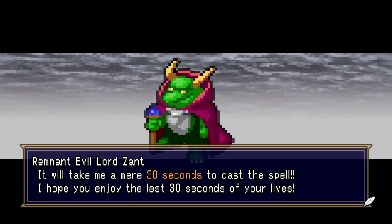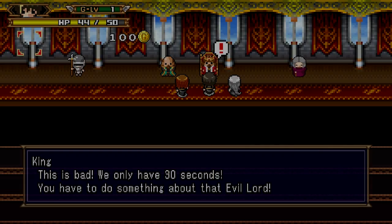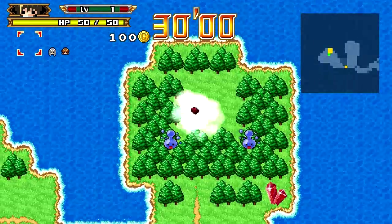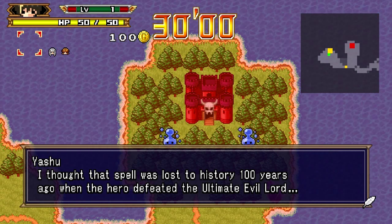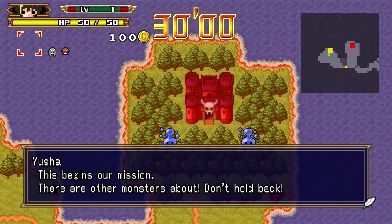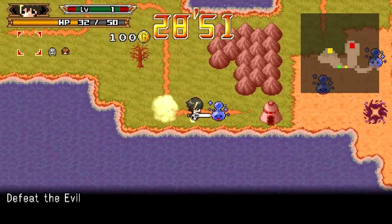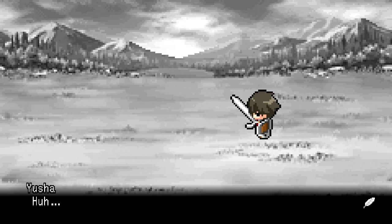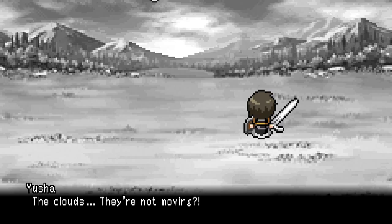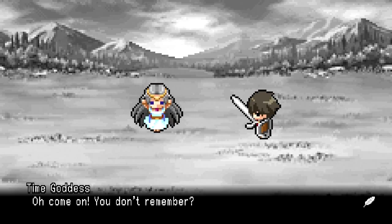And we've got our first stage and our first user of the spell of destruction. Alright, we've got 30 seconds, we can do this. He's right over there, let's do this. So we need to get to that village real quick. Let's go. If we hold B, we kind of have our HP drain, but we run stupidly fast. It's gonna be kind of my default mode of movement. Oh hi, time goddess, it's been a while.